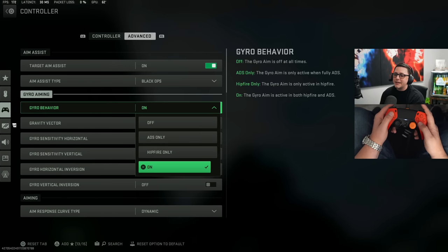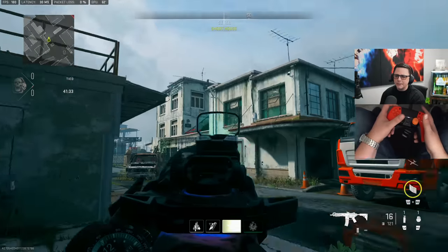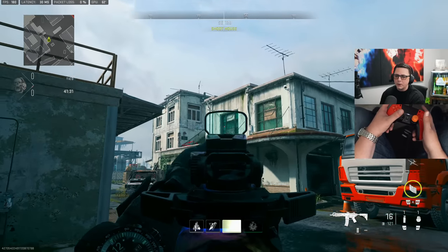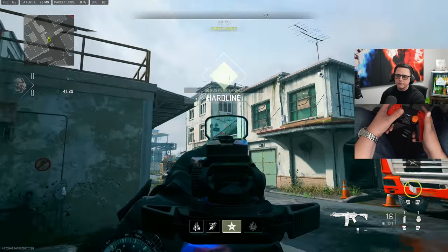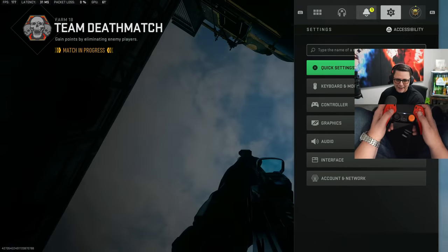My recommendation personally would be to have it on ADS only, and then you'd manipulate these numbers. See how it moves — like if I want to go up on this ledge, boom boom boom boom — you can kind of go crazy fast, faster than I could with just my aim alone.